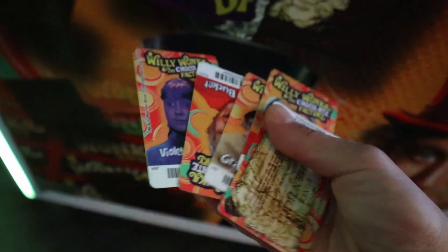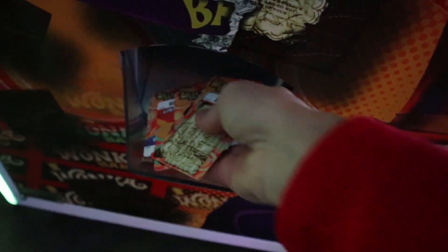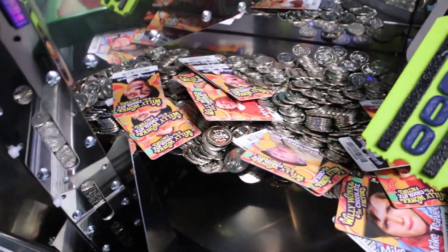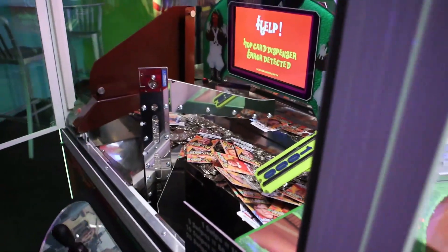I got a lot already — we're almost halfway there. These are all different characters too, except we got two Charlies. So I think we need Grandpa. We definitely need Slugworth. Yes, I'm inside the machine right now — we're not going to cheat, though. Yeah, we're going to be close.